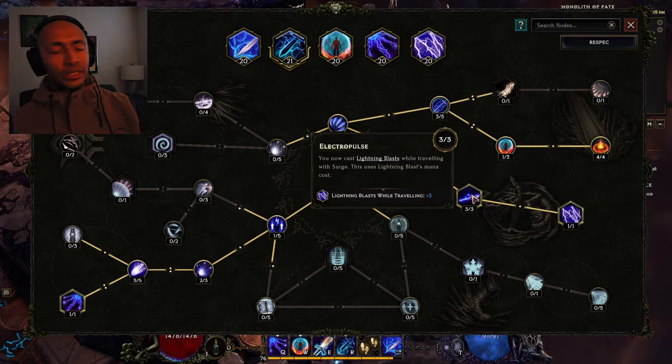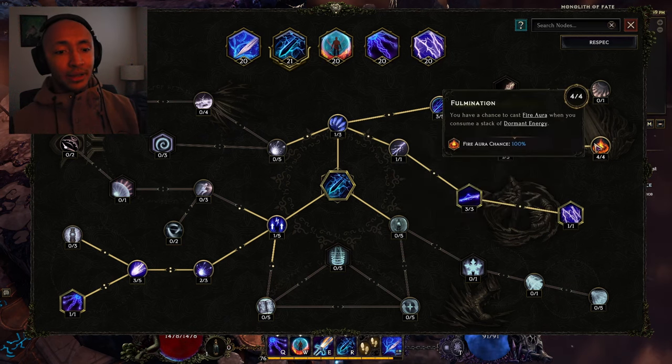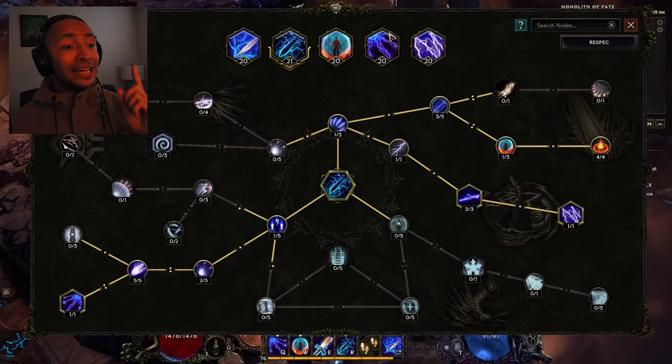We're also casting more Lightning Blast while we're traveling. It does a lot — it casts Fire Aura, it casts Lightning Blast, and the Fire Aura is converted to lightning, so this deals 30% more spell damage for the Fire Auras specifically created from this node on the Surge tree. We also use Static on arrival, which is this skill here.